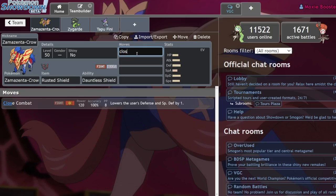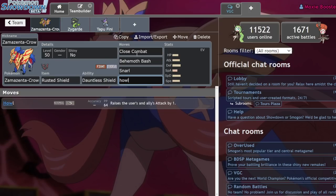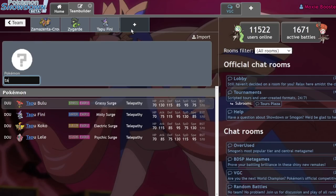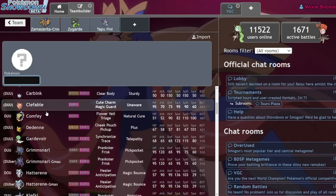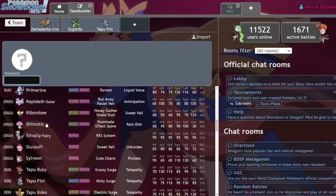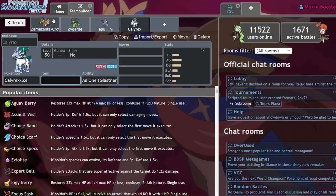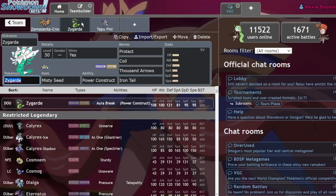Zamazenta runs Close Combat and Behemoth Bash as always, but Snarl is great here, and instead of Howl we run Coaching. As a Steel-type, Zamazenta covers the Fairy-types that Zygarde doesn't want to deal with — most notably Xerneas, but also stray Tapu Lele or other Fairies. It also handles Ice-types like Calyrex-Ice, which Zamazenta can cleanly two-shot with Behemoth Bash whether it's Dynamaxed or not.